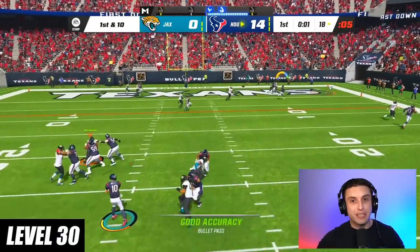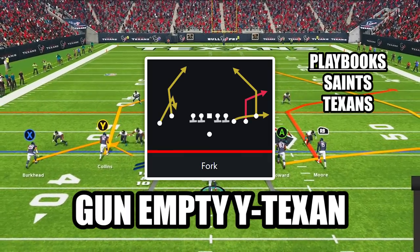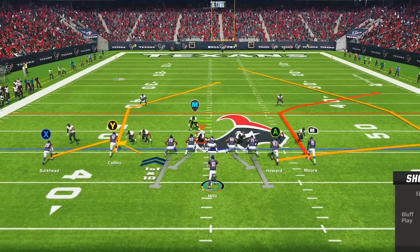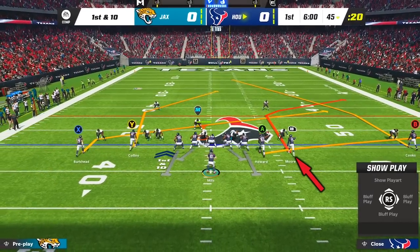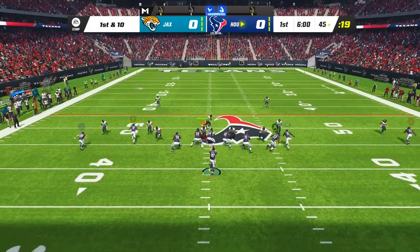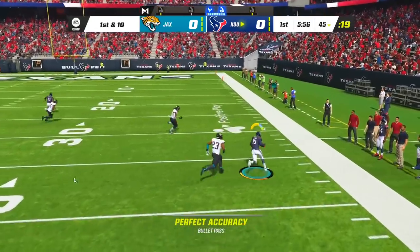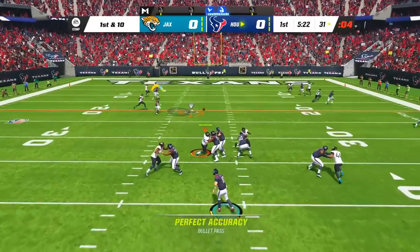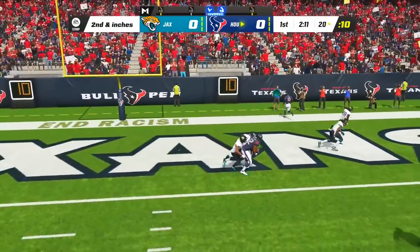At level 30, this is one of the best plays in Madden for attacking man coverage. The play is Fork in the formation Gun Empty Wide Texan, and the only adjustment is to put your running back lined up out wide on a slant. The best route on this play is the corner route from your right side slot receiver who will beat his man every single time. But if your opponent takes that route away, you can still hit your running back on the slant or your left side slot receiver on the post.